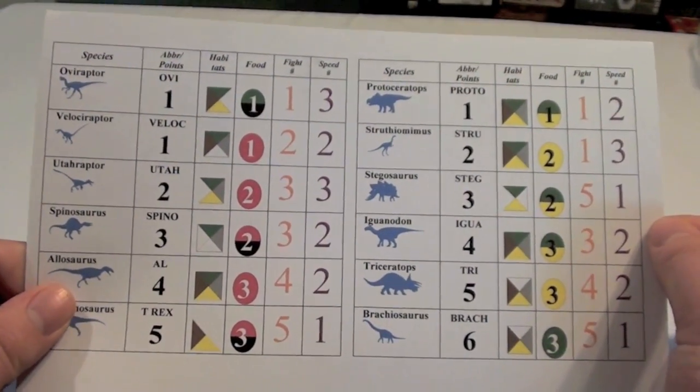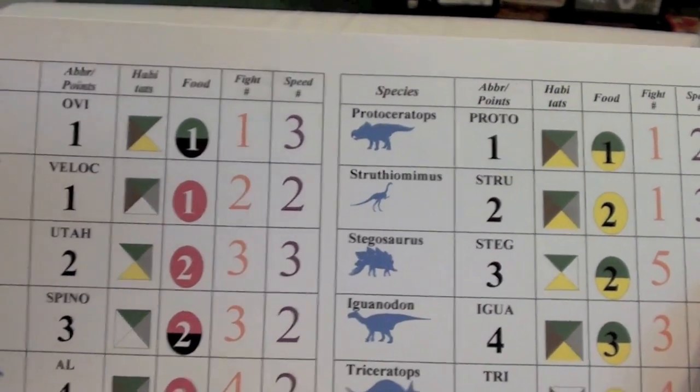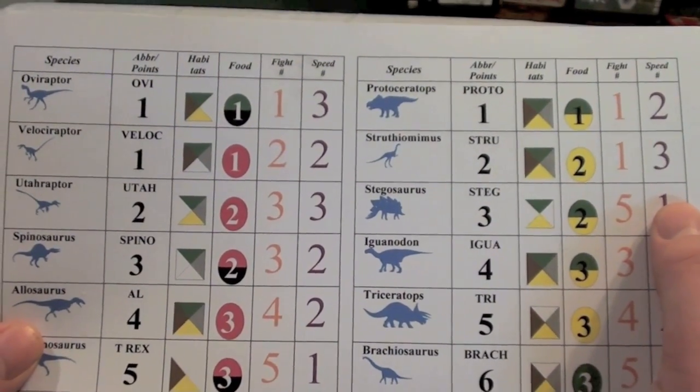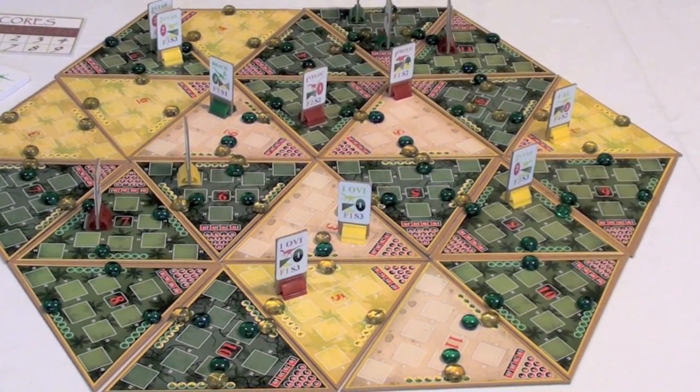This dictates what food they'll need each turn to survive. The numbers next to that represent fight values and speed values — how well they attack or survive attacks, and how quickly they move or flee. At the start of the game, each player places ten points worth of dinosaurs onto the board, evenly balanced. On each turn, players roll two dice, and the total determines which terrain types produce more food.